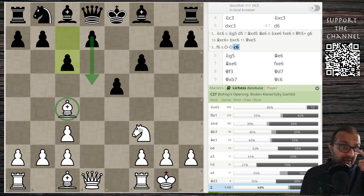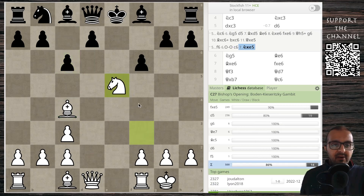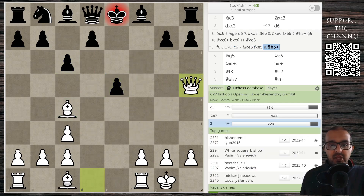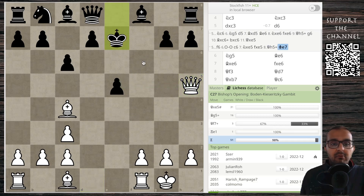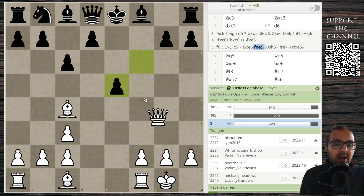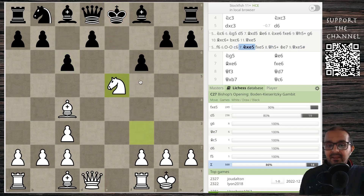You might want to pause the video and work out the winning move. It is, of course, knight takes e5. If you take with f takes e5, we have queen h5 check. If you play g6, we're going to have queen takes e5 check and pick up the rook. If the king decides to go for a walk, you don't need to worry about picking up the queen because queen e5 is checkmate. A completely winning position after knight takes e5.